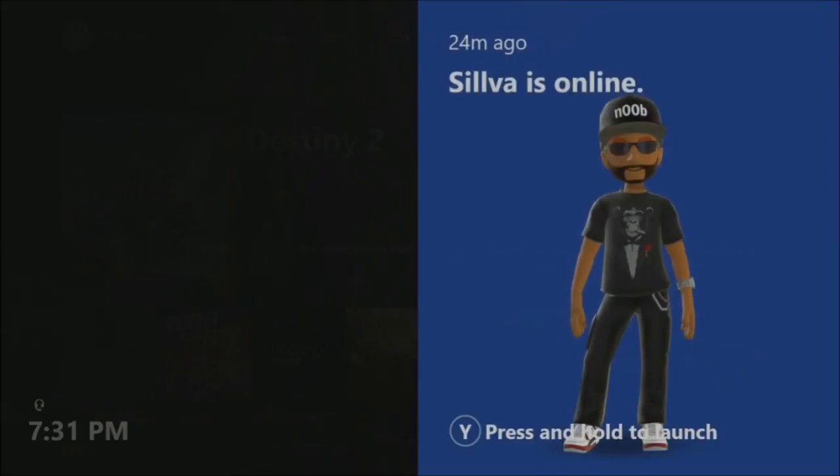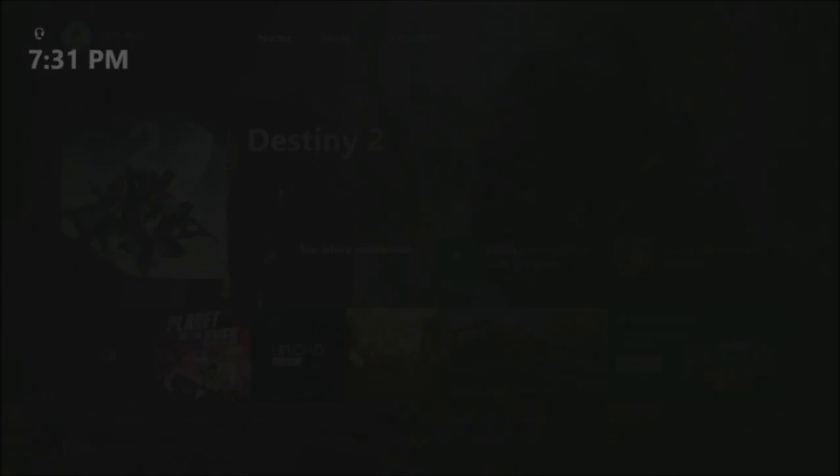It'll also let you know which of your friends have popped online. My buddy Silva popped online 24 minutes ago. If you've gotten any messages, party invites, or friends online, it will show you all this and you can quickly right bumper through all the different notifications that have occurred since you've been gone. It's a nice quick way to see what you missed on Xbox Live if you were gone for the last 30 minutes making dinner or cleaning your room.